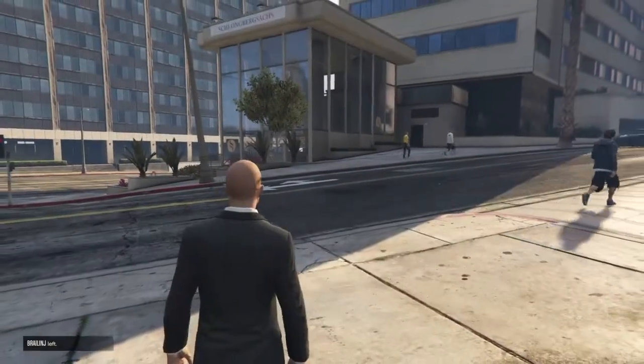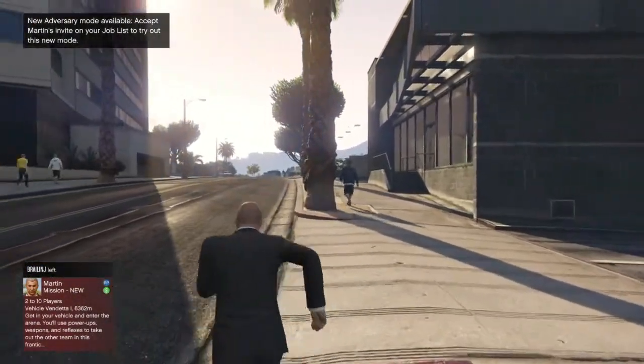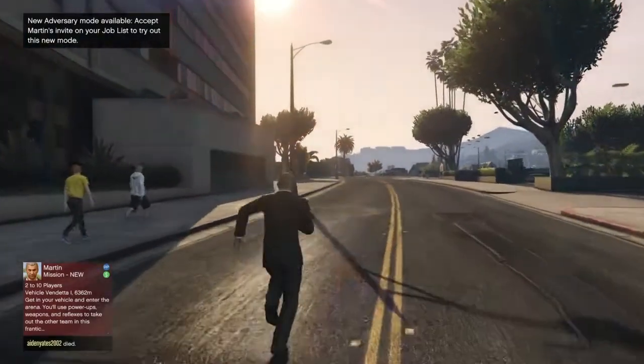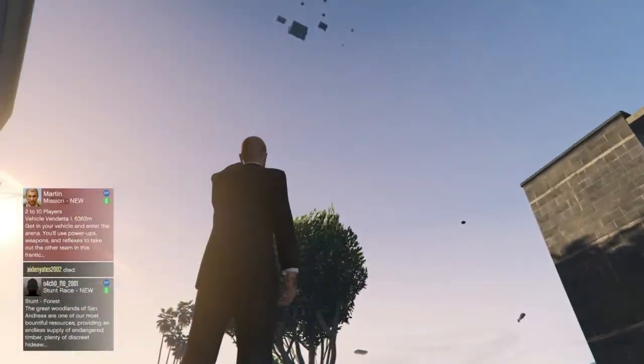All looks normal. If we take a walk up the street, where we normally see the huge dominating Eclipse Towers on the right, it has now vanished completely — totally transparent. You'll just see remnants of your apartment at the very top.